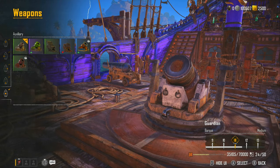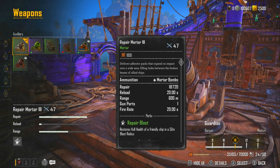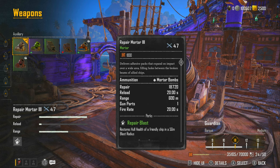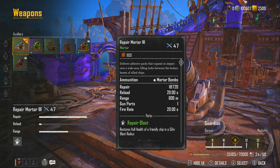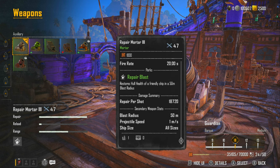For the auxiliary we're using the Repair Mortar III, which heals 18,720 on a friendly ship hit. Add the 60% ship bonus and we're getting effectively around 30,000 health from a single mortar shot. Most ships — like the Brigantine — you'll be healing them almost to full health with one shot. People won't even need to use repair kits. It also has a very good blast radius.